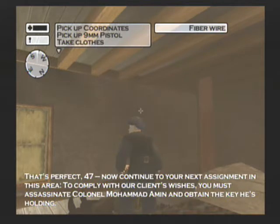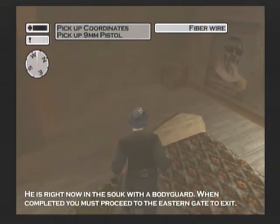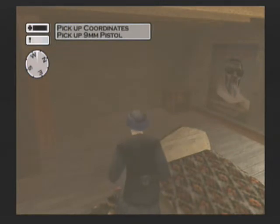That's perfect, 47. Now continue to your next assignment in this area. To comply with our client's wishes, you must assassinate Colonel Mohammed Amin and obtain the key he's holding. He is right now in the souk with a bodyguard. When completed, you must proceed to the eastern gate to exit. Remember to dodge any guards looking for infidels on the way, but hurry — when the guards find out that the lieutenant is dead, the colonel will most definitely try to escape.